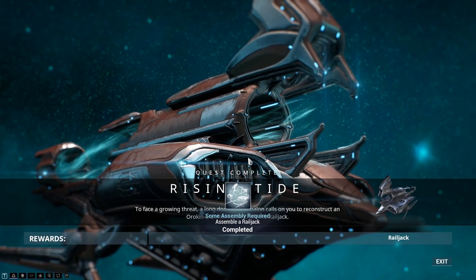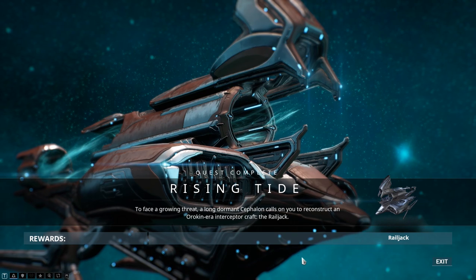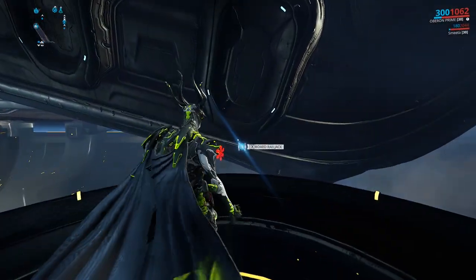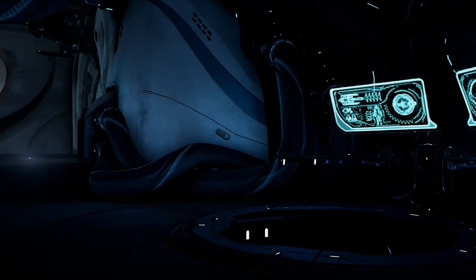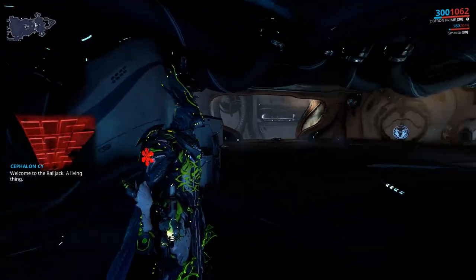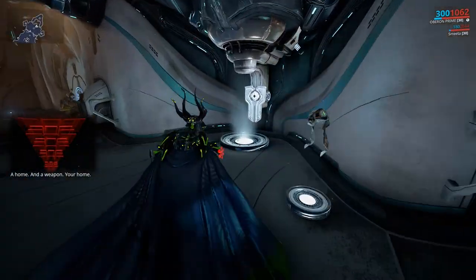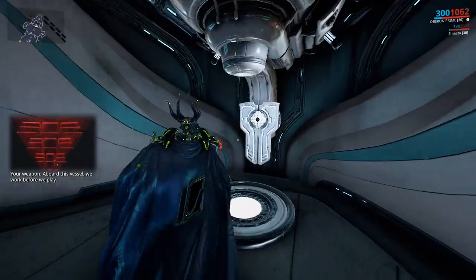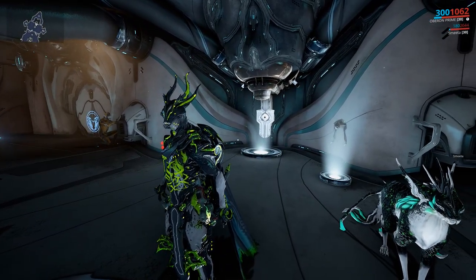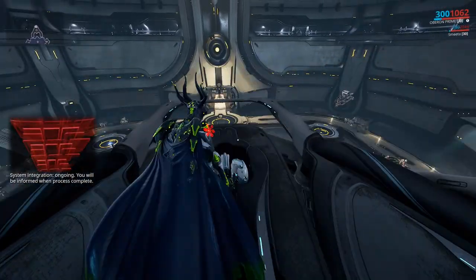So, that was the Rising Tide quest, where you basically just have to find and build Railjack parts in order to make your own Railjack. Neat. Now that the quest is done, you can actually access your Railjack. But do nothing with it yet until the Imperium update drops. Welcome to the Railjack — a living thing. A home. And a weapon. Your home. Your weapon. Aboard this vessel, we work before we play. System integration ongoing. You will be informed when the process is complete.